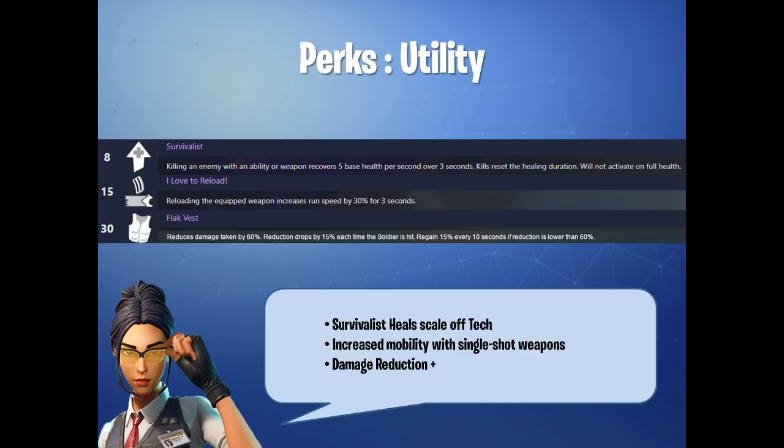In terms of Personal Utility, some of these perks can be a little bit underrated. We have Survivalist: killing an enemy with an ability or weapon recovers 5 base health per second over 3 seconds; kills reset the duration, and it won't activate on full health. If you don't understand how it works, you might think — with 30,000 or 50,000 or even 450,000 life — that 5 base health over 3 seconds is just a drop. What we need to understand is that Survivalist heals actually scale off your tech stat.